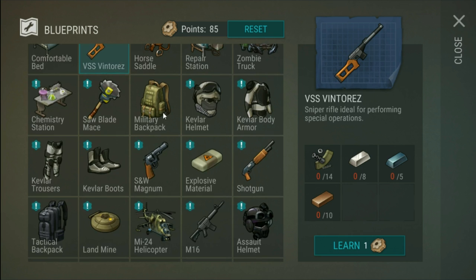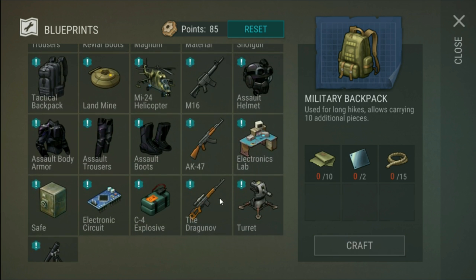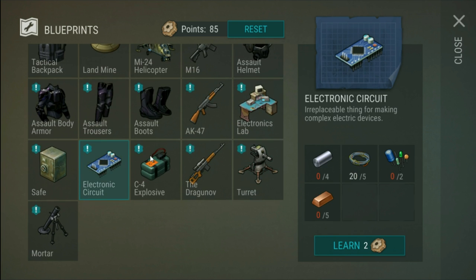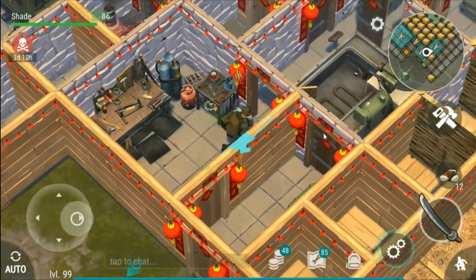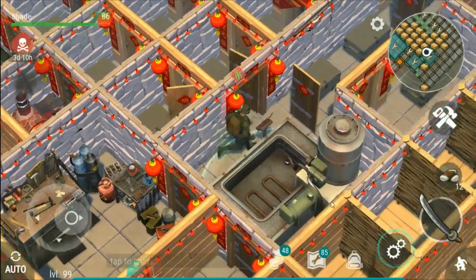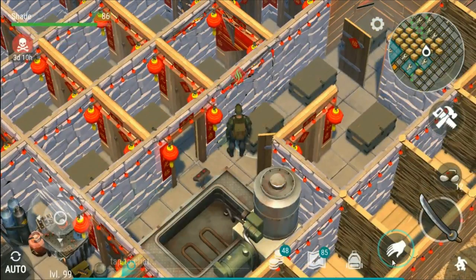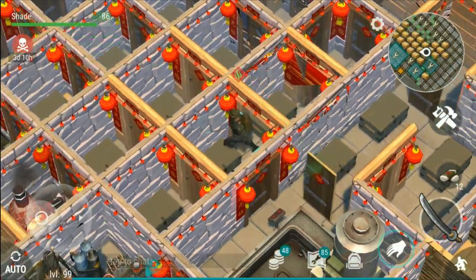The last craftable item is the military backpack, but in the next update we should be able to craft the turret. I'm hoping the electronic circuit gets added too, because the electronic circuit is used in the acid bath — that's what you need to bake it. The acid bath is used for clearing off infections from infected boxes, which are just random boxes you can find dotted around the map.